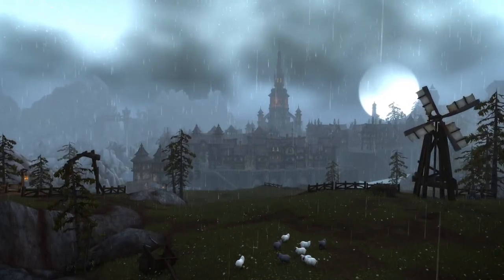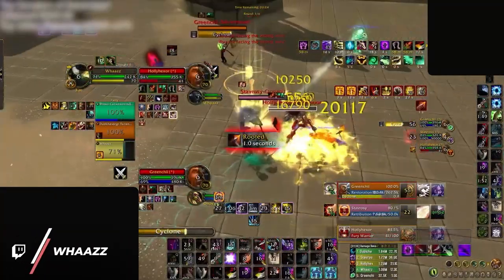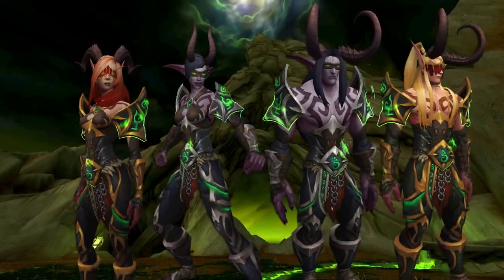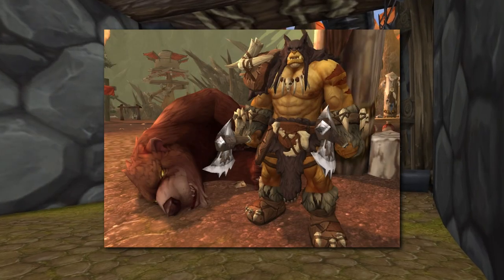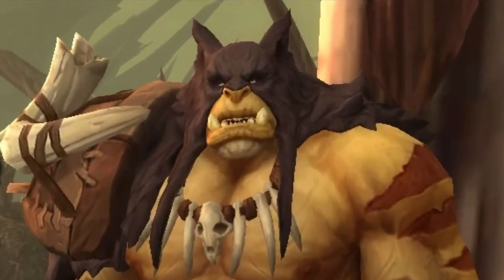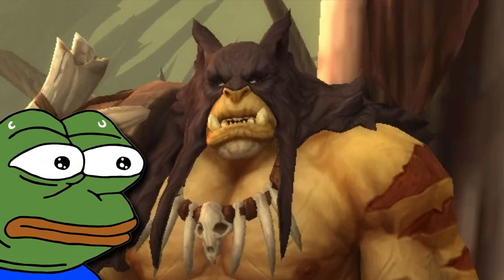There is one thing most players always forget when they play Solo Shuffle. It is one tiny detail that nobody seems to notice until it's too late. It's not the fact that Illidan God X never uses Blur when they're in your lobby, or that the BM hunter on your team with the Rexxar transmog misses half of their traps. This Solo Shuffle demon is far worse, because it causes everyone to lose games without them ever knowing why.